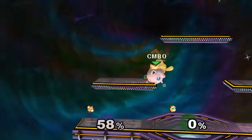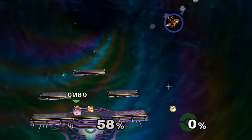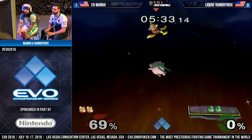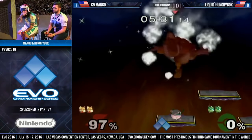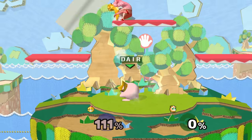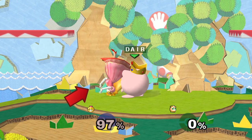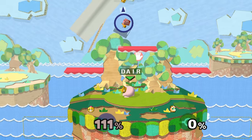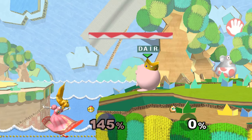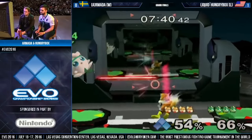Also practice up airing on side platforms and tech chasing with aerials or even rest. Getting used to these timings can net you a ton of extra stocks, and while predicting your opponent's tech does help, you'll still want to get used to seeing each tech animation. At higher percents, Jigglypuff can get a free grab or up smash off of a grounded drill — she can even get a rest, but that's slightly more complicated. Just notice that whenever they go into that weird flipping animation, you know it can true combo. This is a good way to get grabs and shield pokes, and also a good way to kill floaties, so practice it on all different characters.